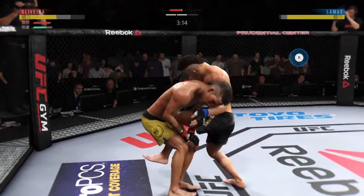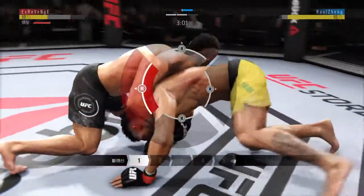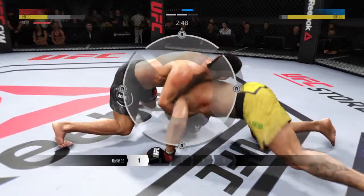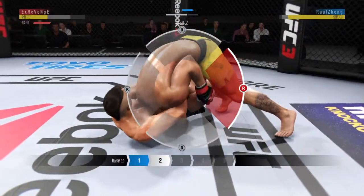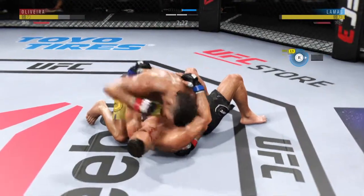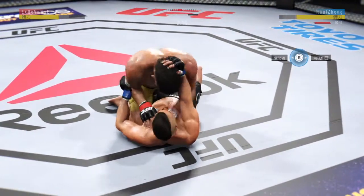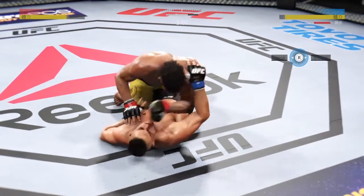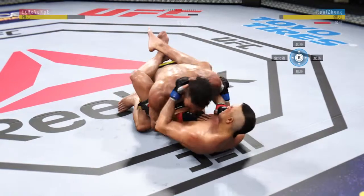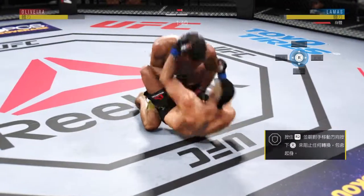Huge block — that's good takedown defense. Single leg attempt, no good. Holding that front headlock position. Looking for that guillotine choke. He drops down for it. He's free from the guillotine. Lamas gets caught with that punch — he's treading water now, got to find a way to move those feet. Excellent movement on the ground. Big punch from the top. Just because you're on your back doesn't mean you can't throw offense — staying busy here.